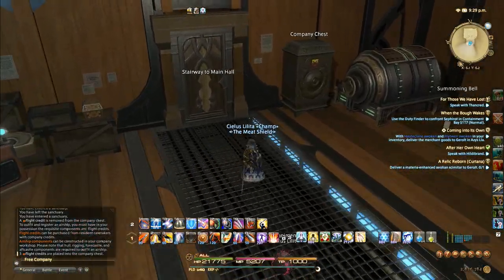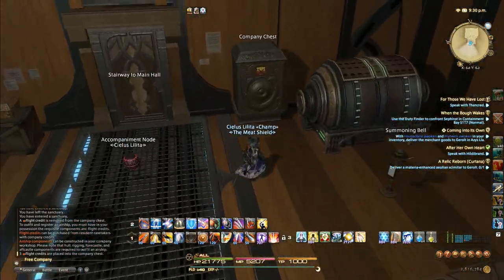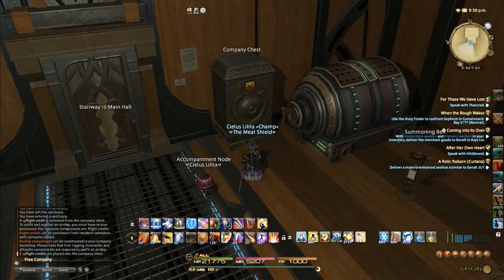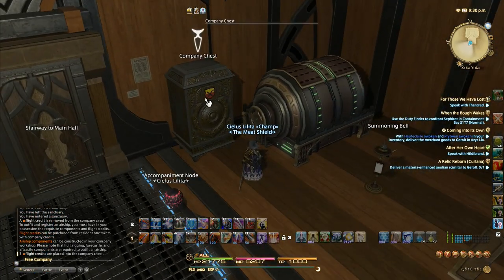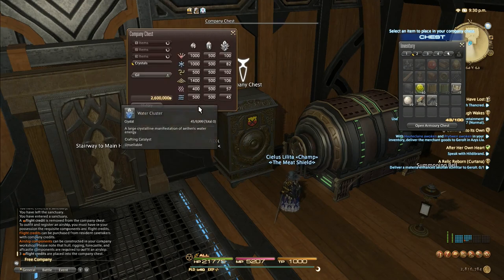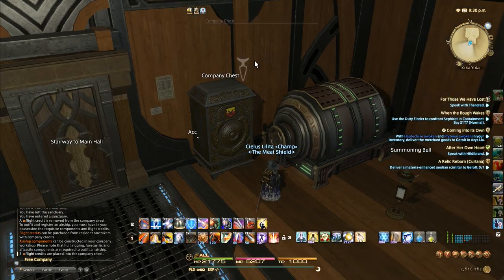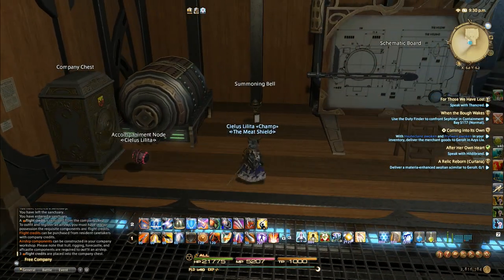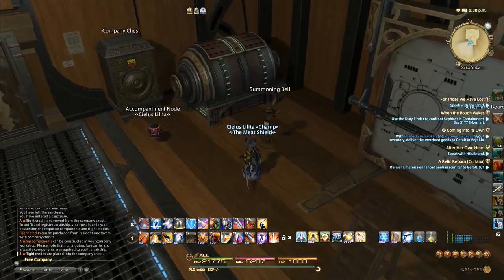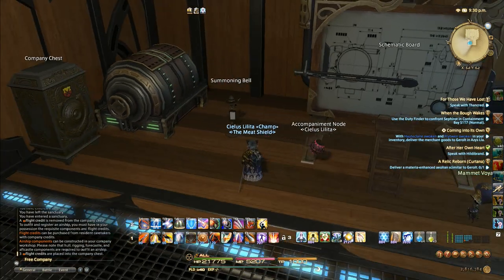I'm assuming you all know how the door works, so we're going to skip that. The company chest is also pretty self-explanatory. Most of you know you've got your 1, 2, and 3 slots - your crystals, your money, that kind of stuff where people can donate stuff, store stuff, etc. Summoning bell is also self-explanatory - you have these things everywhere, so you should already know about those.